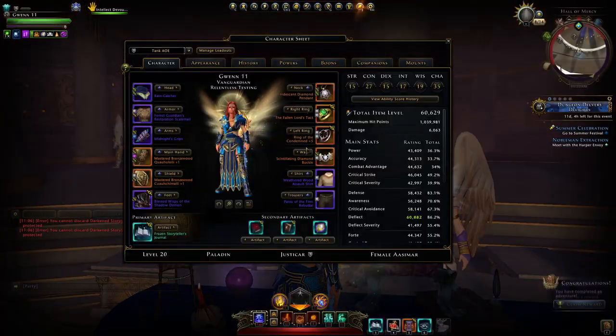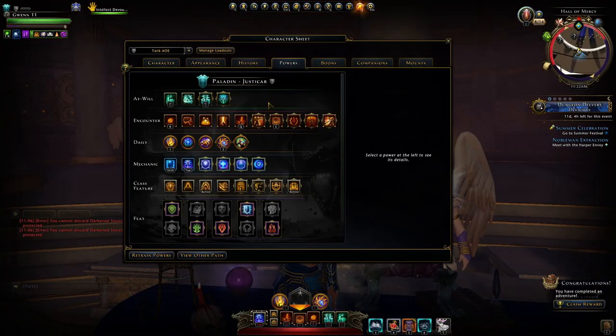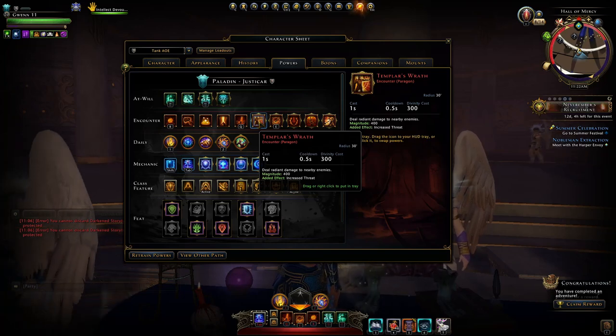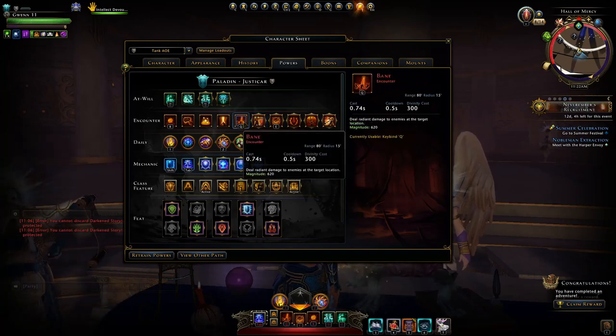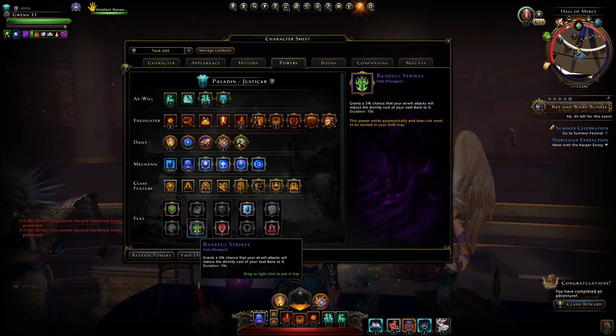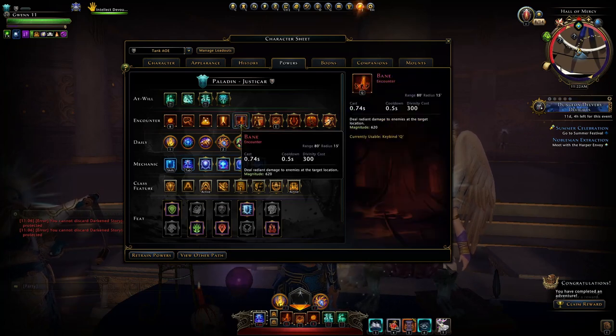So now we move to my AoE setup, and this is it here — you can go and copy and paste it. You may notice I'm not actually using Templar's Wrath for AoE. It's good when you know the enemies are going to spawn all around you, let's say in the forest in the Vault of Stars — that's when I would use Templar's Wrath over Bane. Otherwise, Bane is good for when the enemies are spread out, and the ability to have this free cast with Baneful Strikes just makes it a whole lot more useful.